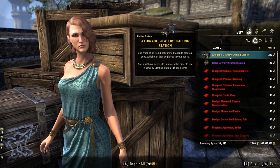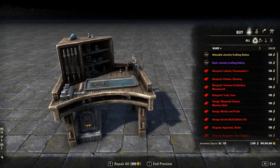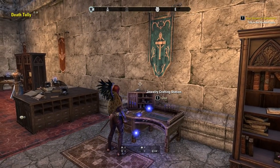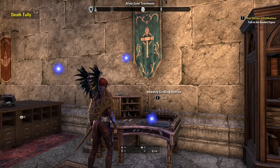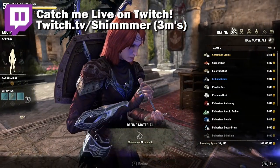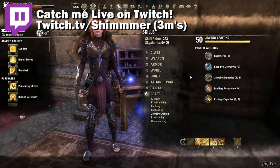Everyone also has the ability to purchase jewelry crafting tables from the Master Writ vendor, but again if you don't own Summerset you won't be able to use them. To unlock the skill line, simply find a jewelry crafting table in any major city next to the other crafting stations. Once you interact with it, you will gain the skill line.